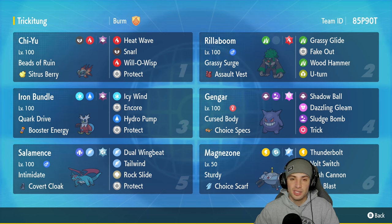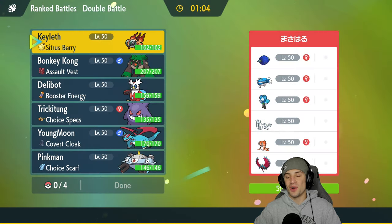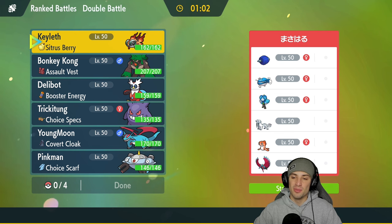In our final slot we got a Choice Scarf Magnezone, making this Pokemon really fast and hitting really hard. It's got Sturdy as its ability so it kind of has a built-in Focus Sash. It's got Thunderbolt, Volt Switch, Flash Cannon, and Tera Blast. If you want to rent this team for yourself, the rental code is in the top right hand corner. Let's hop into that master tier and showcase Gengar in Regulation E.